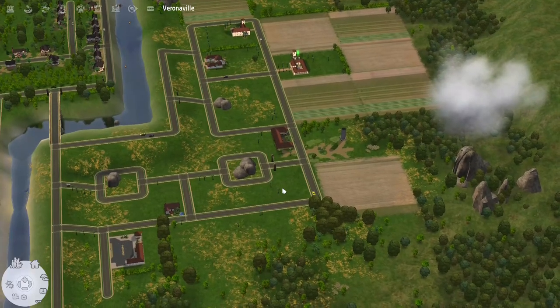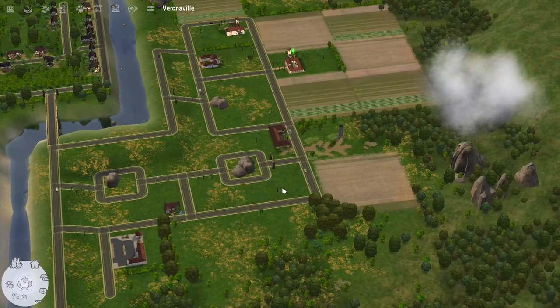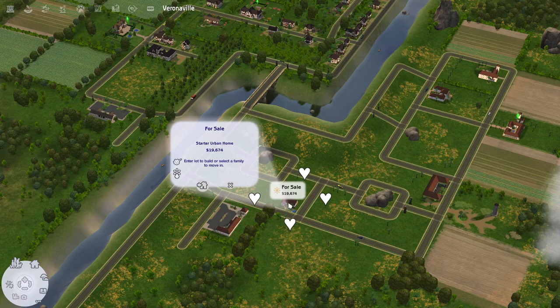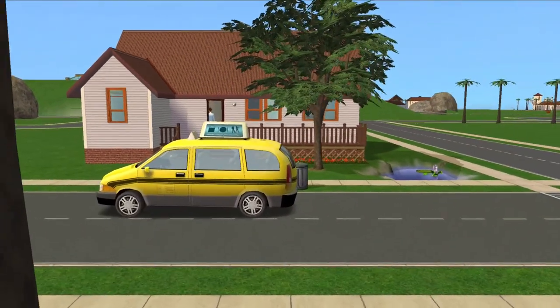I chose Veronaville because I think it looks really lovely — it's pretty, I love it. Anyway, first things first: I have already created the sim during the first attempt to record this. His last name is Holder, because he's a torch holder. We have this lovely little starter urban home for him to move in, and here he goes, already inside the house.